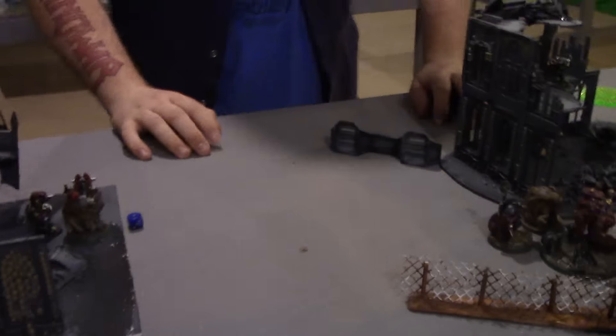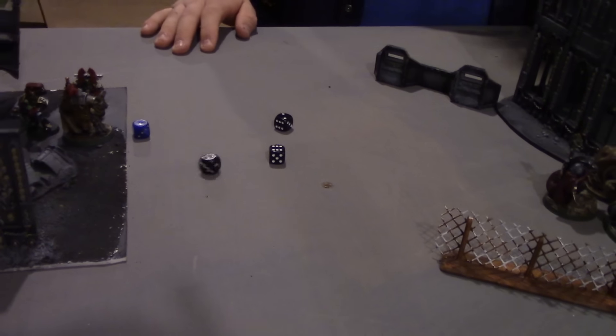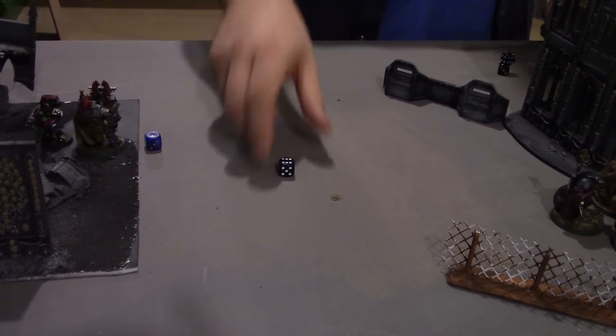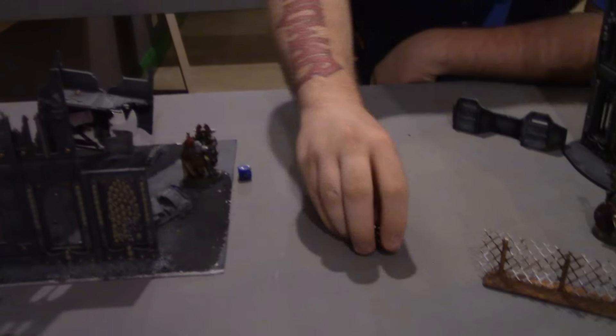Assault phase: the ongoing combat. Sergeant gets two attacks, the Devastators one — one hit, needing fours to wound — which fails. The Mega Knob attacks: two attacks, two hits, killing on twos — two marines dead. But the Orc wins combat. Morale check — rolled and passed on a re-roll. Combat locked in. The Warboss unit: all power fists at the same initiative step. One hit, one wound, AP 2 — one Mega Knob removed. But Big Red's attacks come back: five attacks on charge with Attack Squig reroll — three hits, needing twos — three Devastators dead, wiping the squad.